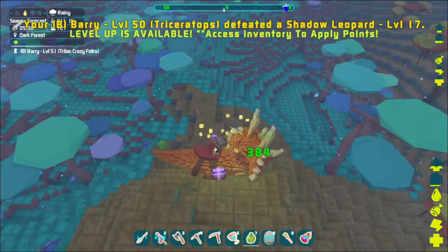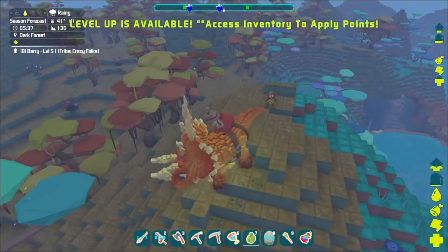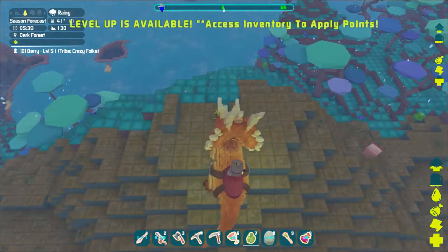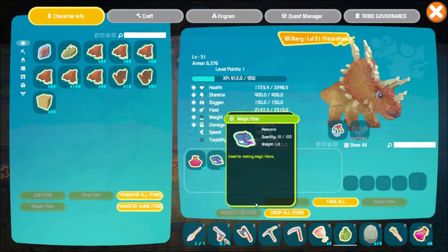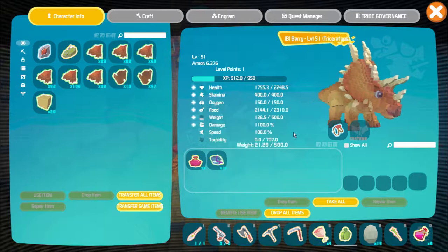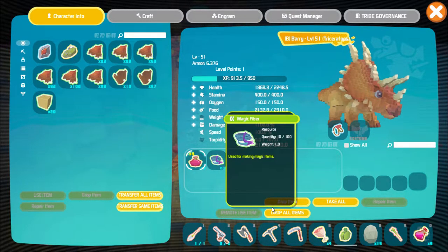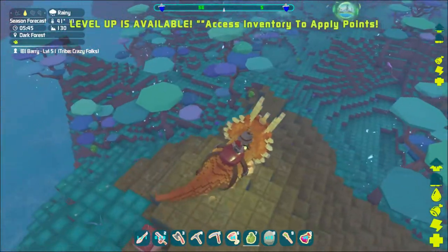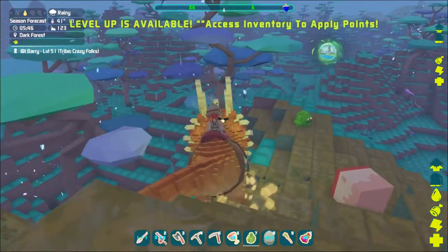The trike has the nice knockback that trikes do in ARK which I find really helpful. I'm looking for what these magic things give me. I put this healing potion in my inventory because I'm going to experiment if I get hurt. Oh, I did get hurt - let me try it. Yes! It heals quite a bit but not fully - good to know it's there for the herbivores. Okay, this stuff is magic tree material I think. Let me try harvesting it.